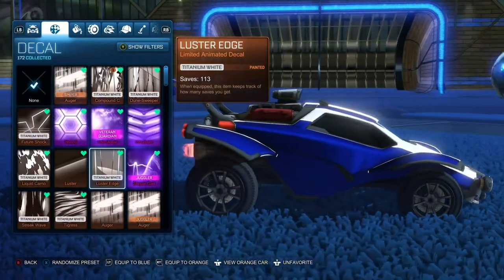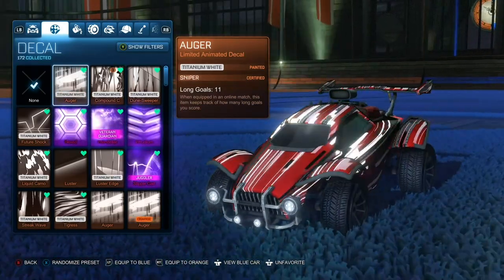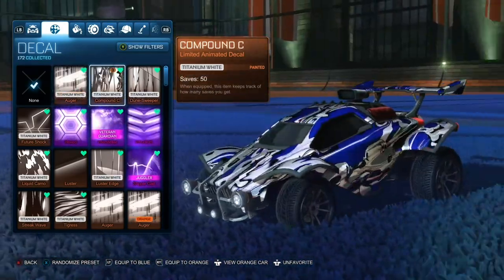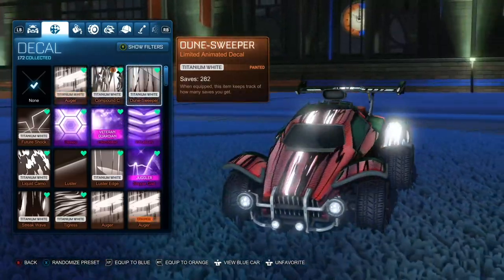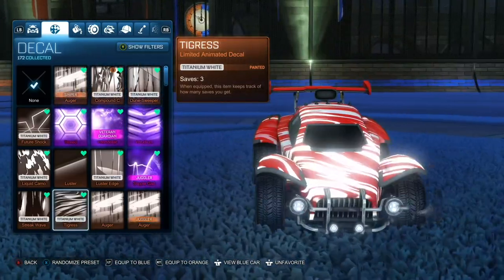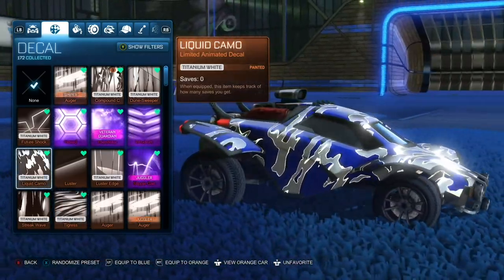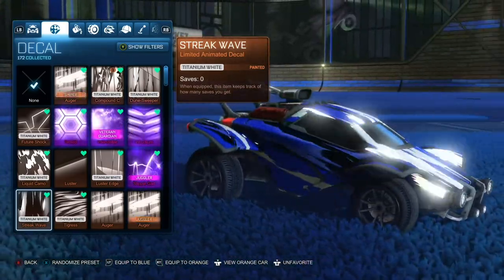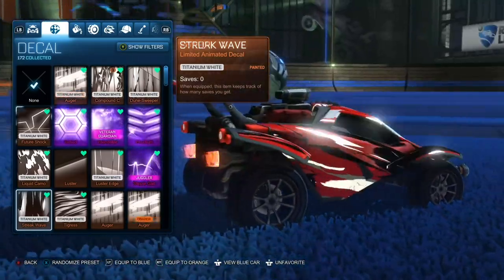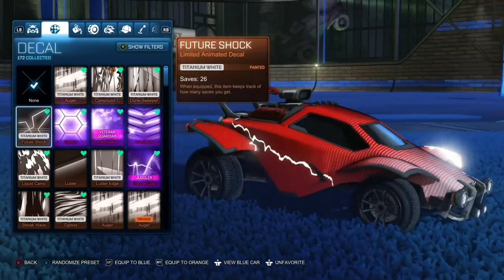Luster Edge is a pretty nice decal and you can get the Titanium White version for around 150 credits. Auger is a new decal and people are trading the Titanium White version for around 50 to 250 credits. Both Compound C and Dune Sweeper are being traded for around 100 credits or less. Titanium White Tigress is being traded for 50 to 200 credits. The most expensive decals are Camo Streak, Wave, and Future Shock — Titanium White versions of these are being traded for as little as 100 and as high as 500 credits.